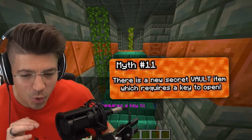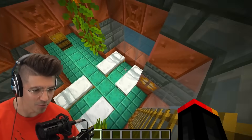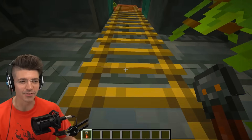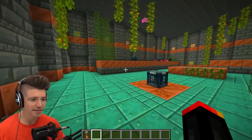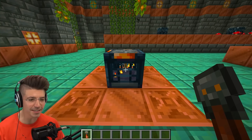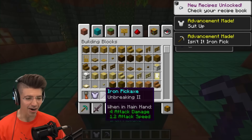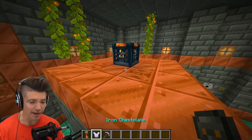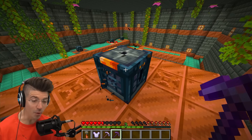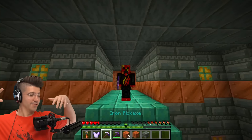There is a new secret vault item which requires a key to open. This has Fortnite vaults written all over it. Is this a vault? Do I have to time it? This is insane — I'm just going to YOLO it. You get items and you can't do it again — unbreaking 2, protection 2, that's so freaking cool. What if I break this? You can break it but it takes a long time. You get nothing from breaking it. Confirmed.